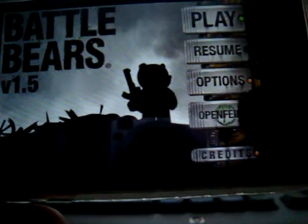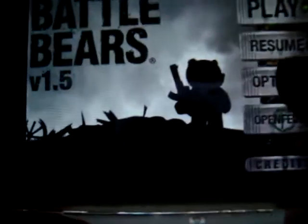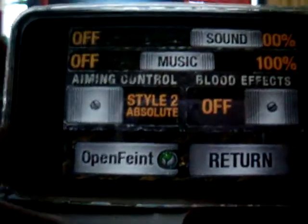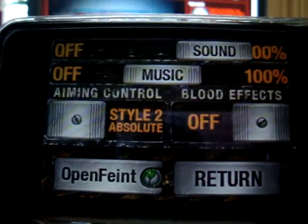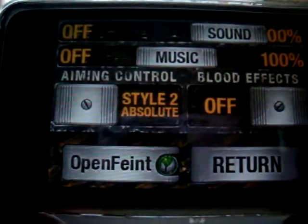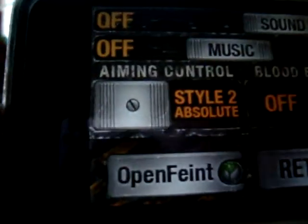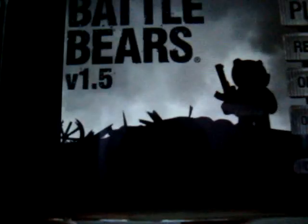You got Play, Resume, Options, and I don't really know what that one is but we're not going to get into it. So now let's look at the options. You can see you got your sound control, your music control, then you got the aiming control and stuff. Then you got blood, because if you want the blood on or off — leave it on. Now return.